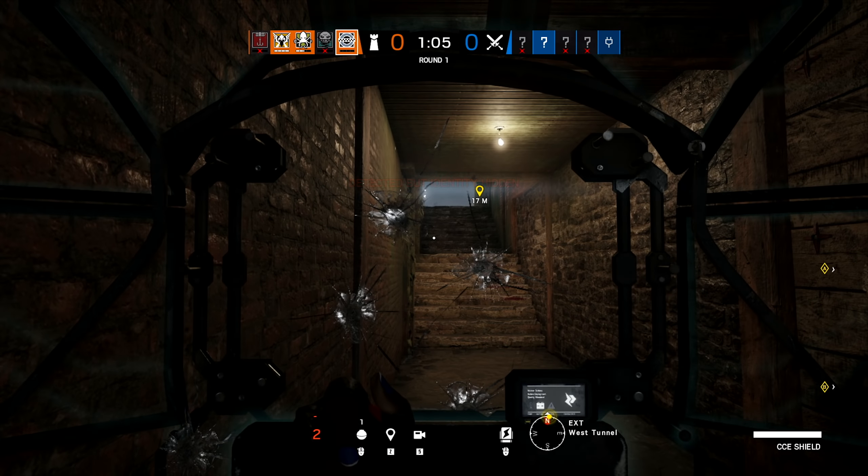In our short play session, one of the best uses for Clash that we found was blocking windows. Melee attacks and flanks are her greatest weaknesses, but she can block an attacker from being able to swing into a room, and since she cannot be rushed and meleed by a rappelling attacker, she is pretty safe when blocking the swing-in. The EEC shield doesn't destroy gadgets — not even drones — and will not interact with objects such as reinforcements or deployable shields.